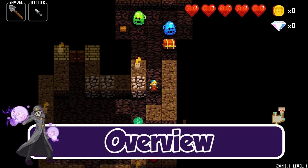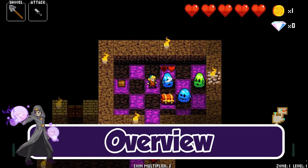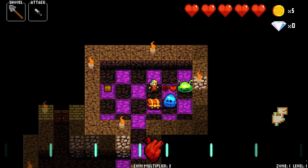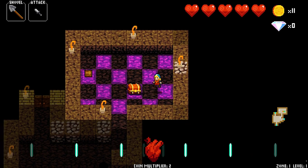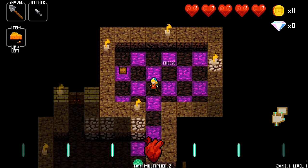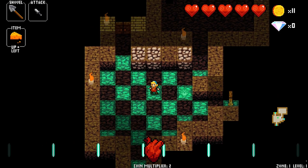Crypt of the Necrodancer is a rhythm-based roguelike developed by the indie studio Brace Yourself Games. You play as a girl trying to navigate a dungeon to get back her heart from an evil necrodancer. Like most roguelike games, there's randomly generated levels, items, enemies, and permadeath. Collect coins from dead enemies to buy items from shops. So what sets this apart from any other roguelike?